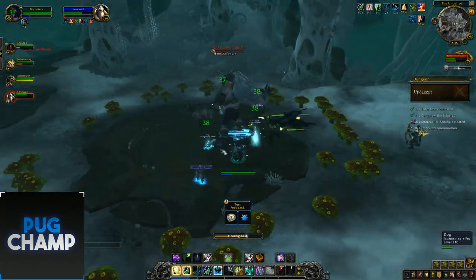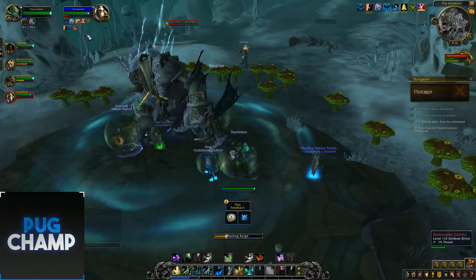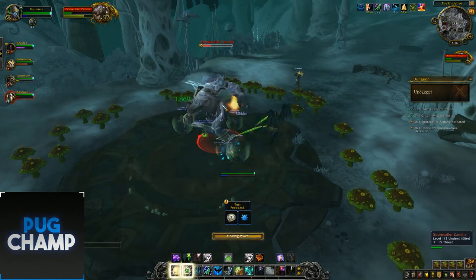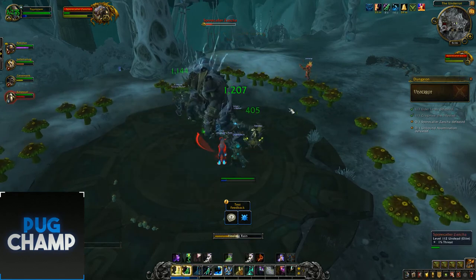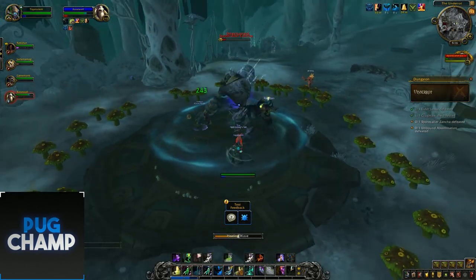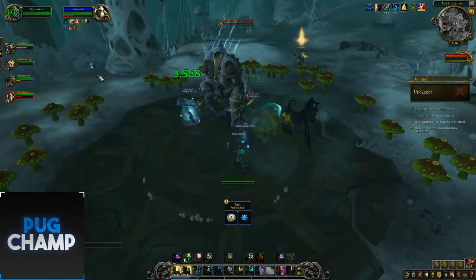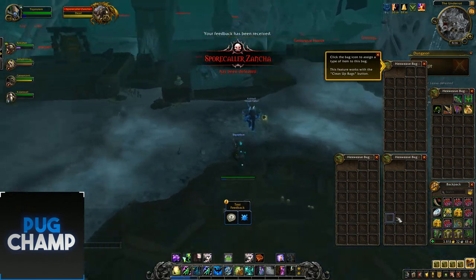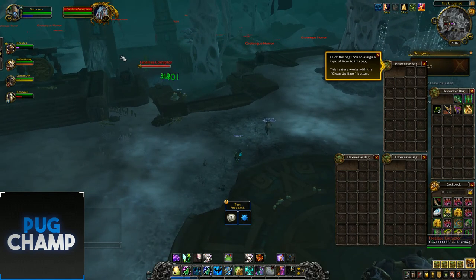Put down Healing Range so everyone's getting healed. Put down my shield, put Earth Shield on the tank. This boss seems pretty simple — Upheaval. But it seems that there might be something to do with this ring of spores, because when he shockwaves, they explode and deal damage to the raid. Let me quickly get my mana back — seems a pretty simple boss. No bugs.